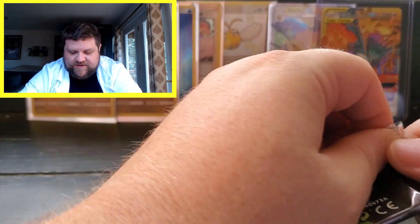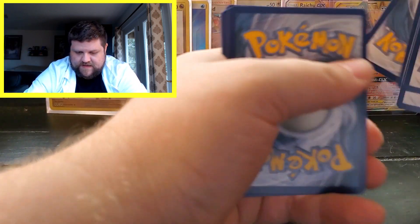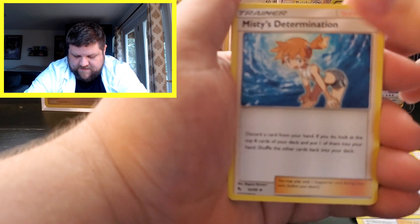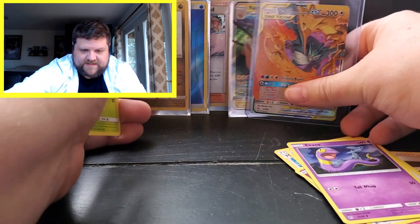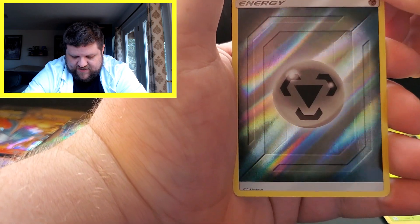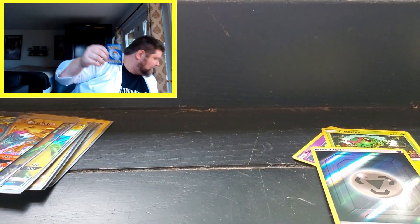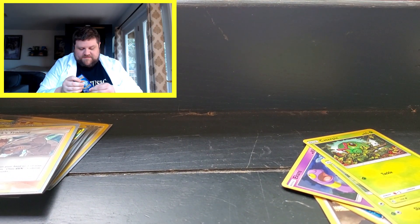We're going to keep this going with the last pack in this particular tin — we've got one more tin to go after this pack. Four from the back. We got a Fairy Energy, Koga's Trap, Brock's Grit, Misty's Determination, Clefairy, Eevee, Ekans, Paras, Caterpie, a Shiny Steel Energy, and then a Shiny Brock's Training. I like that one too — let's sleeve it up. There are some great pulls on this — still not the Shiny Charizard, but nonetheless very nice stuff.